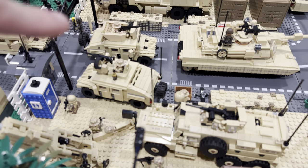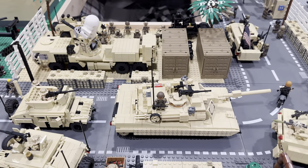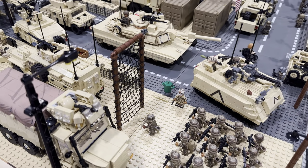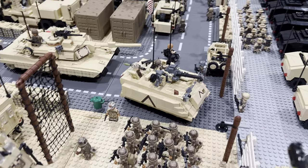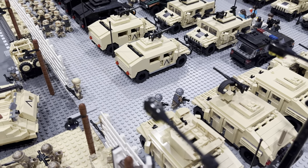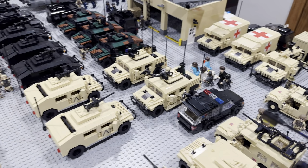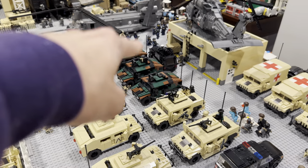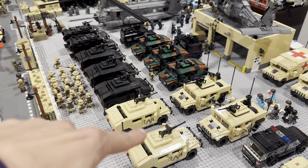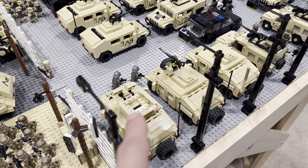We got a couple more Humvees along with another port-a-potty and some other vehicles including another Abrams. Here's some training for the troops. Over here is where they're all parked — we got some of the Camel Humvees, some Special Forces Humvees, a couple more tan ones, some black ones, and then some up-armored Humvees.